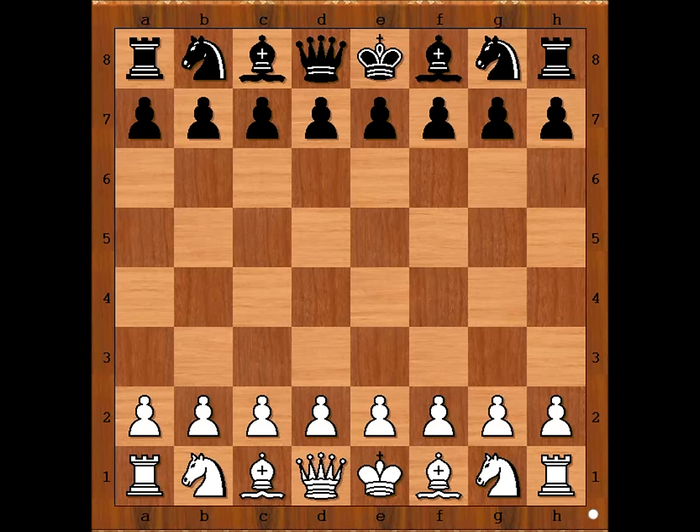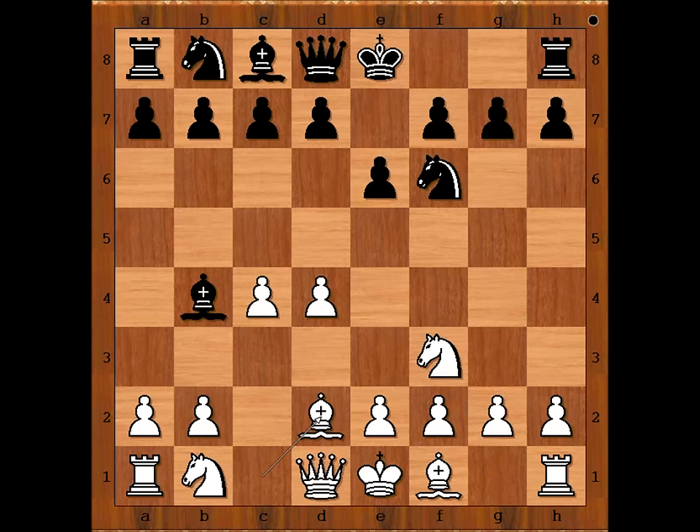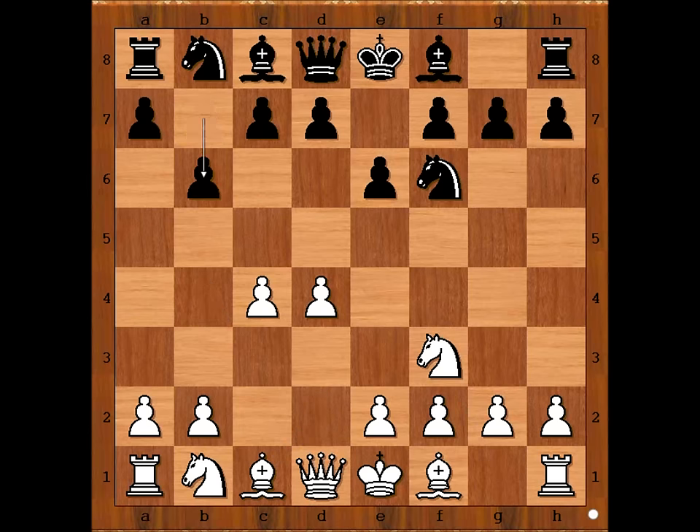Victor Sultanbeef had the white pieces and he started with d4. Dubina played Nf6, c4, e6, Nf3. Dubina played b6. If Bb4 then Bd2 - the Bogo-Indian. Dubina wanted to play the Queen's Indian defense and played b6.